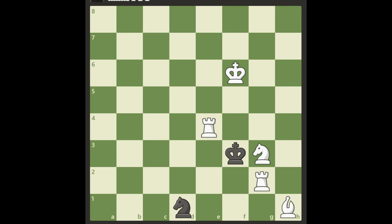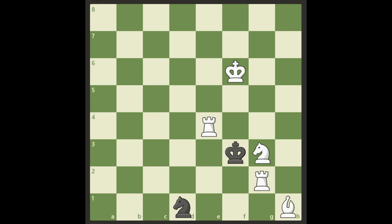Hello there guys, I've got a quick puzzle for you today — white to move and checkmate in only two moves. Can you see how we can achieve this? Pause the video now, have a look at it yourself, and when you return I will show you the solution.